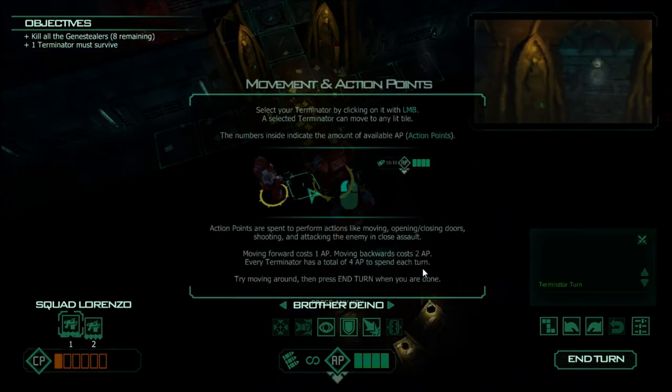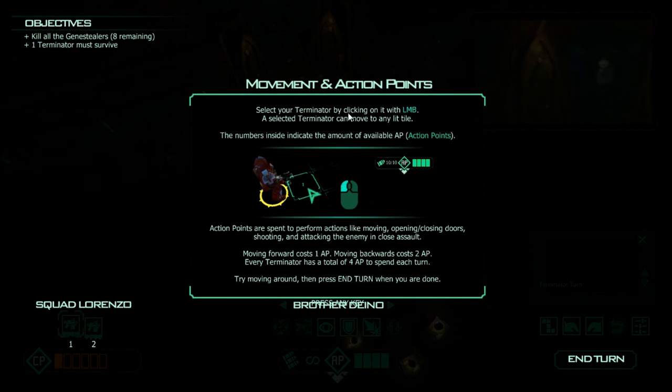The Emperor's Finest. Movement — select your terminator with left mouse button. A selected terminator can move to any lit tile. You have four action points to spend each turn. Try moving around and press End Turn when you're done. I've never played the board game, just the card game.